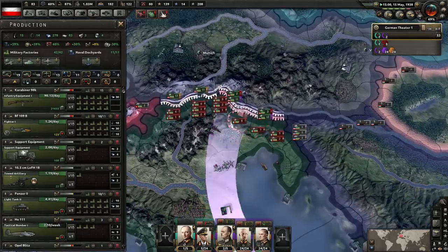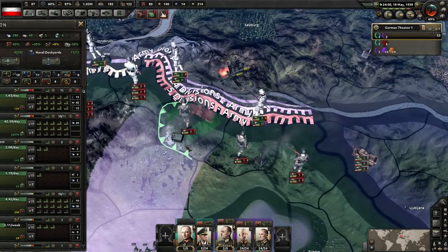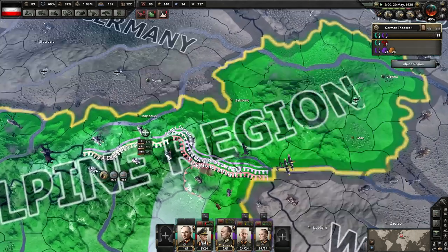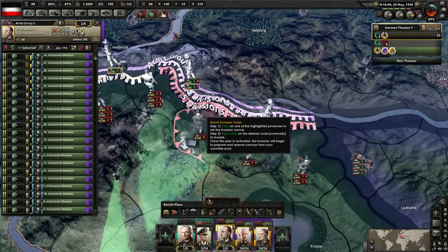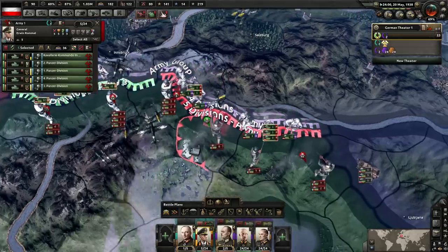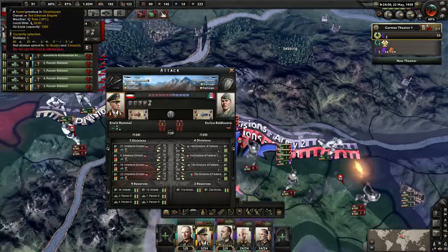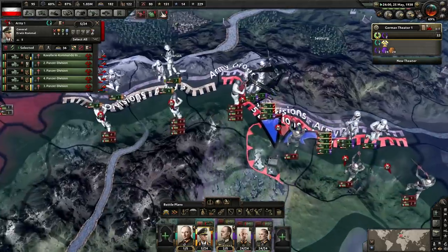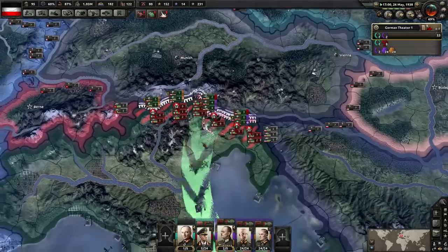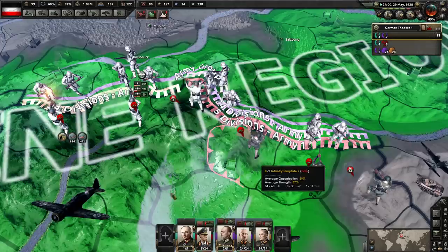When the Autobahn finishes, those civvies will research in record time. Make sure we're pumping out lots of fighters - we need loads of fighters. And then we're going to go aggressive. We're going to take so many casualties here. I did test this and you've got to kind of get a little bit lucky and find a soft spot by just bashing your head against them.